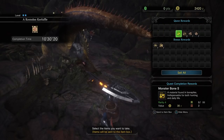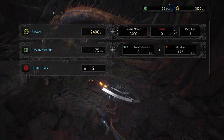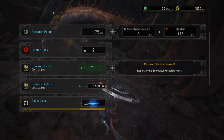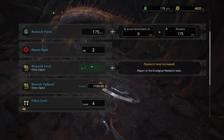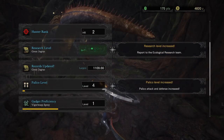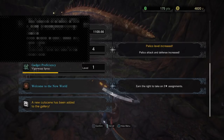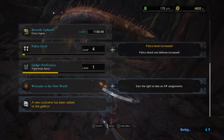We will take everything. That was fun — that was a fun hunt, I liked that. Hunter rank 2! Palico level 3. Level 4 — Palico attack and defense increased. Earn the right to take on two-star assignments. Awesome.